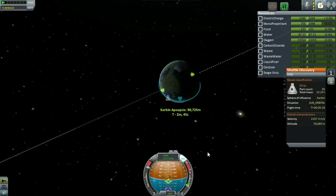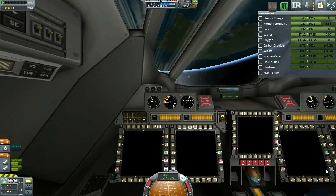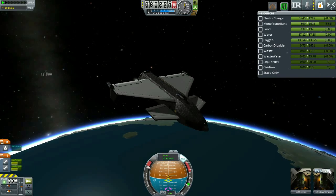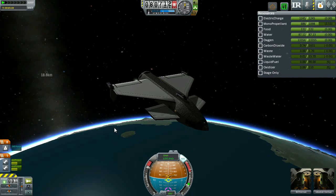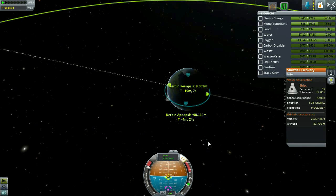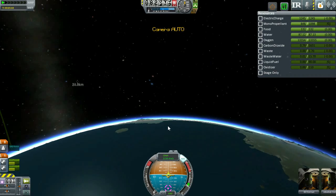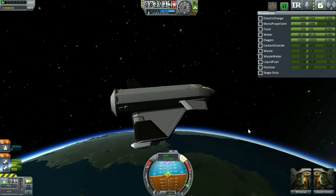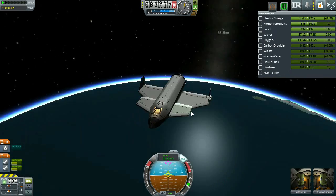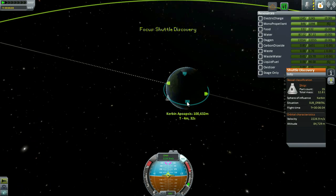We're currently circularizing our orbit. Those large tanks along with the large launch engine had the sole job of getting us into a suborbital trajectory. Now it is the job of those smaller engines — we're using the RCS engines that came with the Tantares mod, which have the same 20 kilonewtons of thrust as the stock model but look a lot neater. We're using those engines to circularize our orbit. It takes a little more time because of how small the engine thrust is, but we managed to put ourselves in a good enough suborbit to push into a stable orbit. We're looking to achieve an orbit of about 100 kilometers, which is pretty standard for most space stations in this game.